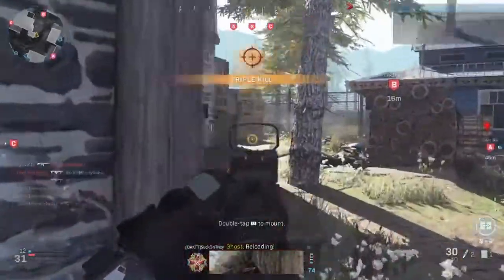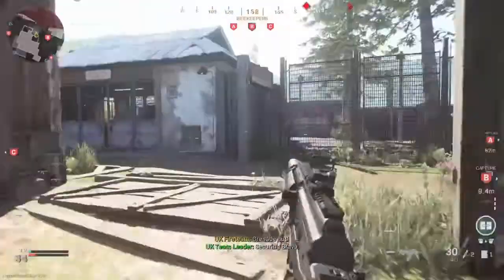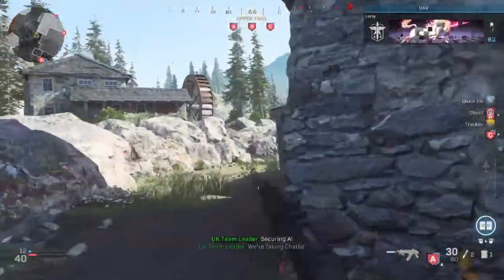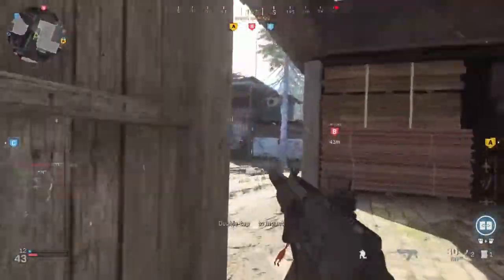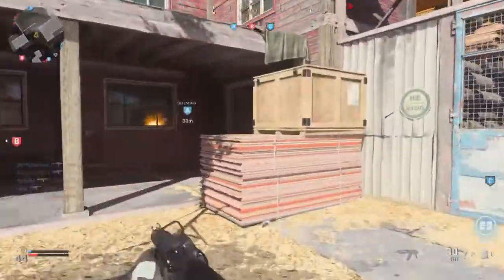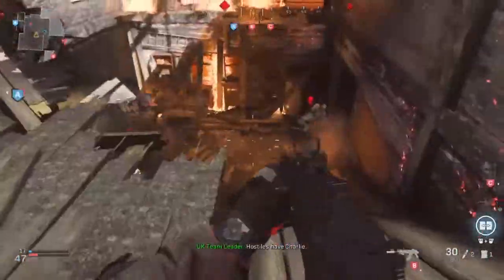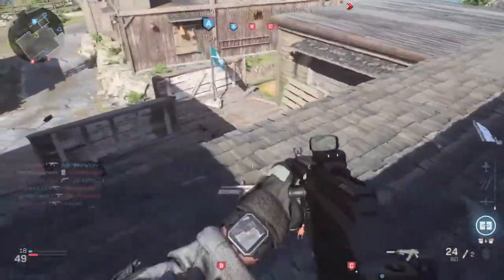We get a nice little triple there — sidearm came in good use. This gun has got some good stopping power. The fire rate is slightly slower than most ARs but it has got some serious stopping power to it. This guy beams us with his big LMG running around like Arnie there. We pop someone with C4 down at the flag — that's why C4 is always nice.